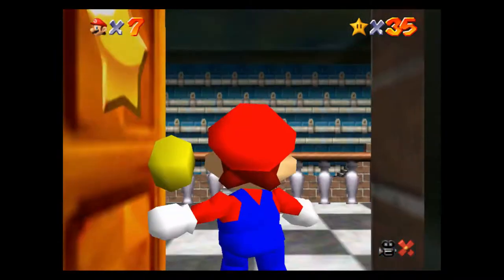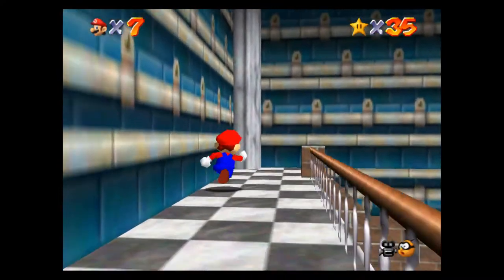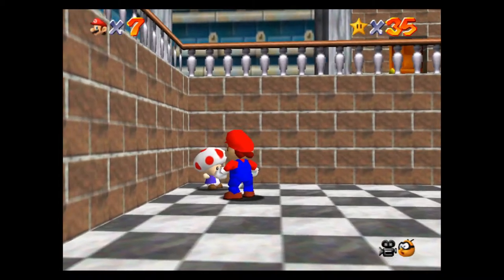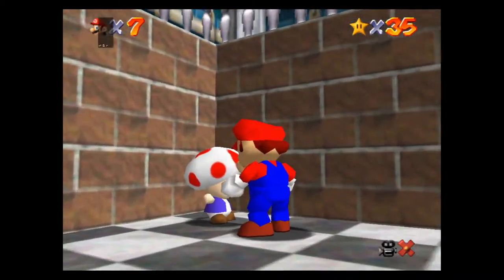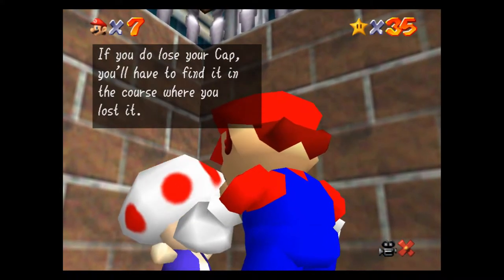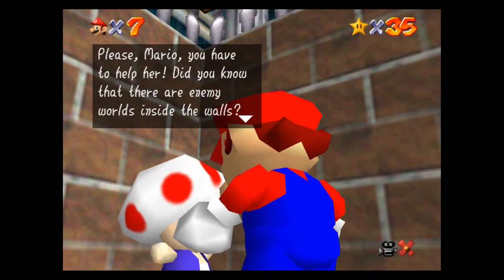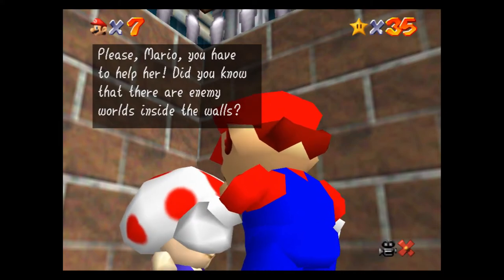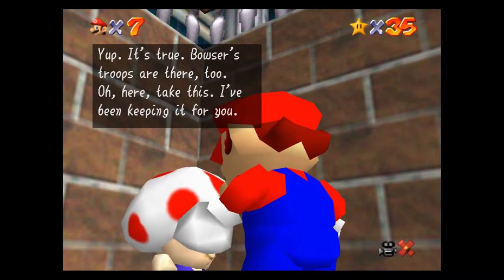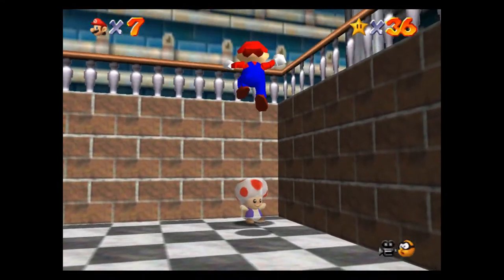I'm thinking — is it in here? Yeah, it's in here. There's another secret star we can grab from a toad standing in the corner. I think it's right here — if we talk to this toad right here. The toad says: 'Hold on to your hat. If you lose it, you'll be injured easily. If you do lose your cap, you have to find it in the course where you lost it. Oh boy, it's not looking good for Peach — she's still trapped somewhere inside the walls. Please Mario, you have to help her. Did you know there are enemy worlds inside of the walls? Bowser's troops are there too. Here, take this — I've been keeping it for you.' There it is — cool, so we got some secret stars.